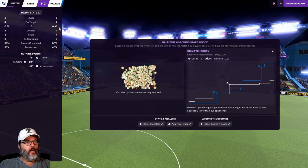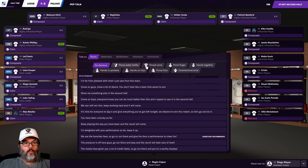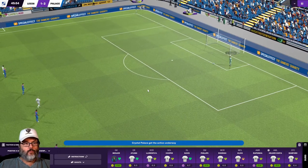XG 0.56 - they're doing really well. We are going to thrash our arms. There we go.